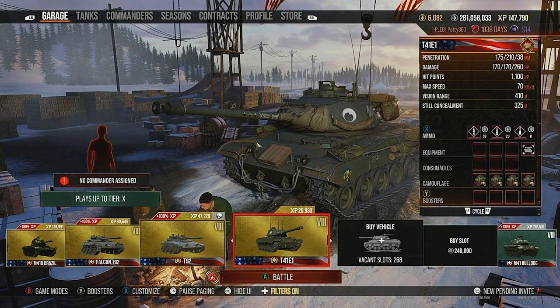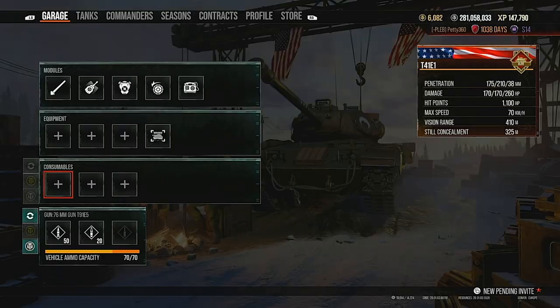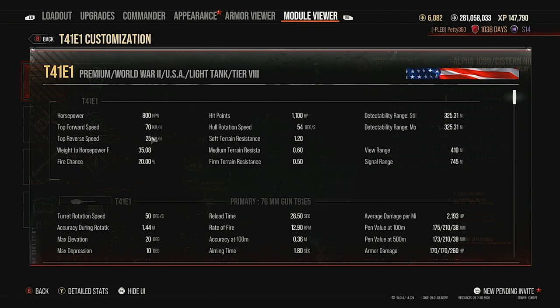Let's get into the stats. It's got an 800 horsepower engine with a 70 kilometre-per-hour top speed and a 35 horsepower-per-ton ratio, which means you get up to that 70 km/h top speed incredibly easily. You can put a traction system on and push it to 77 if you want.